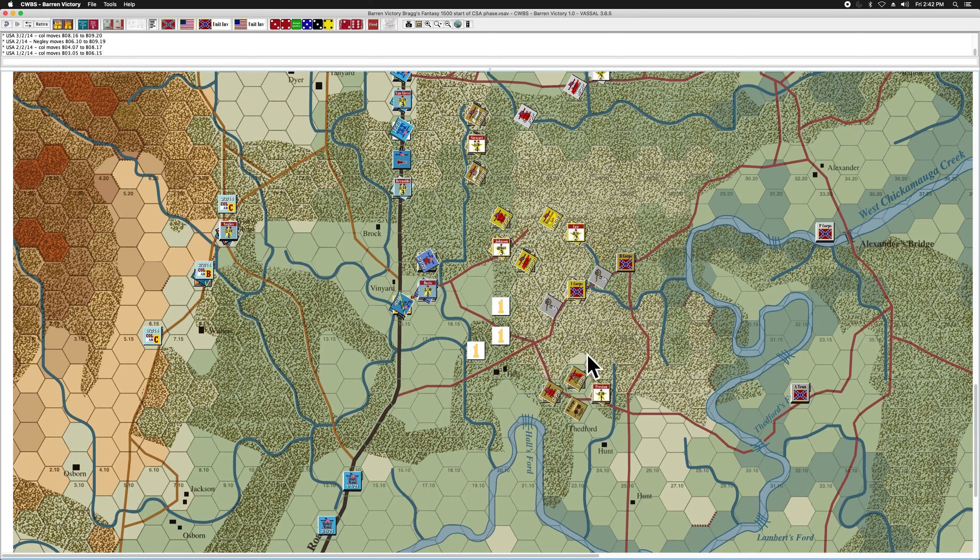I'm going to try something similar with Preston's division — it has two counters of five strength artillery. Maybe one pointing south down the Lafayette Road for defensive purposes, and the other directed north to help with the attack here. The Union side may have something to say about that plan, but we'll have to see what happens in the Union phases of the turns to come.